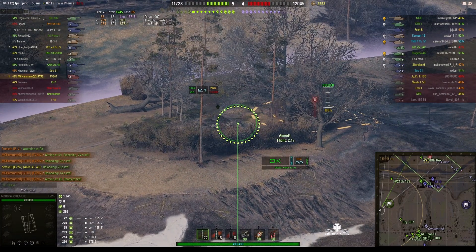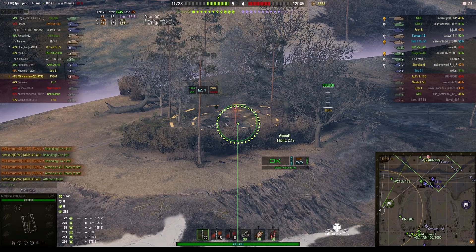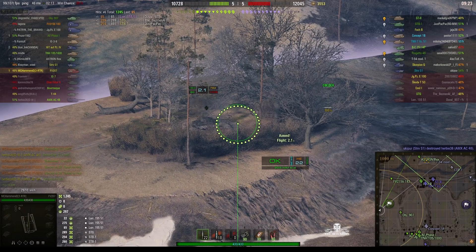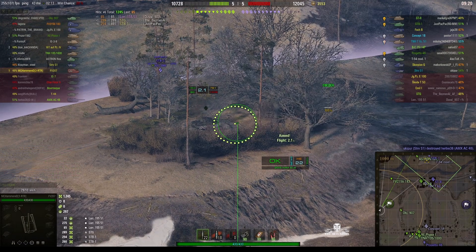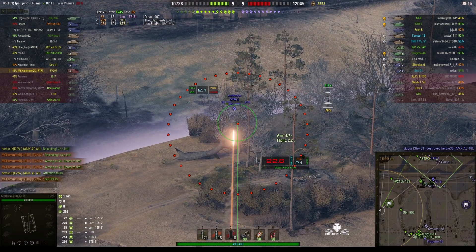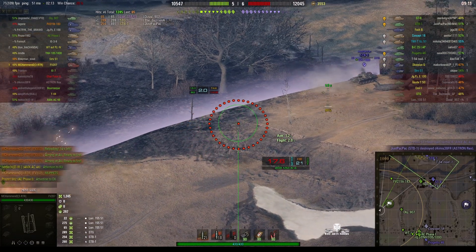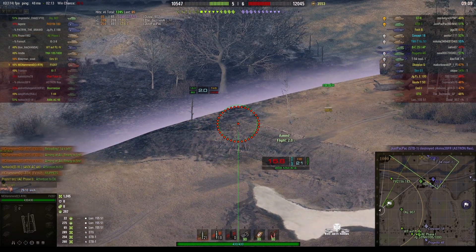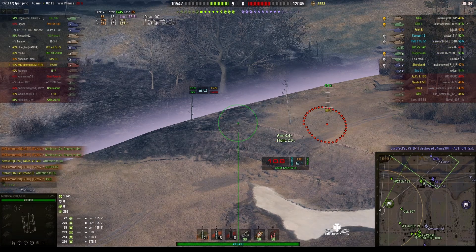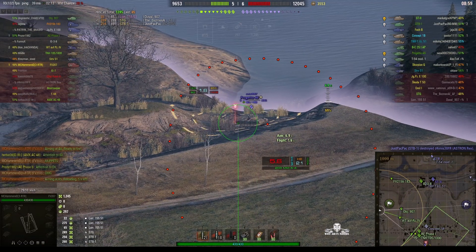The T-54 Mod 1 has moved up to the copse at the north of the map and our Astron Rex has had to pull back. Quite right too, because the T-54 Mod 1 is actually quite powerful — it is a tier 8 premium. There's an STB-1 up there as well, and yes, the Astron didn't survive it. We're one down on the enemy at the moment.